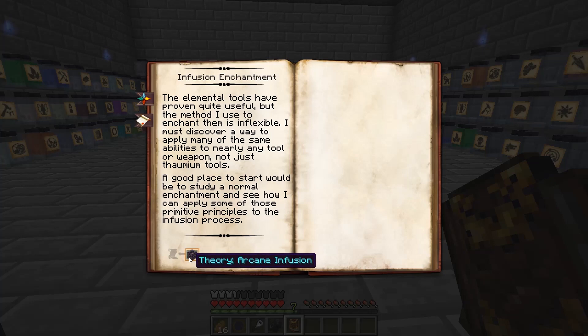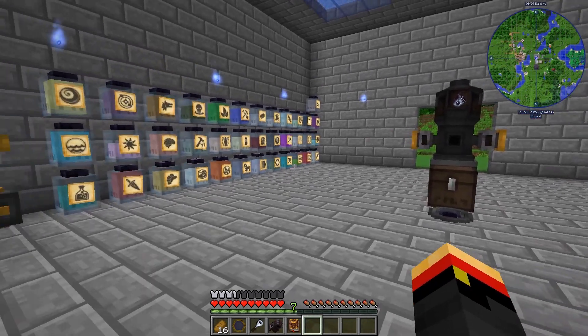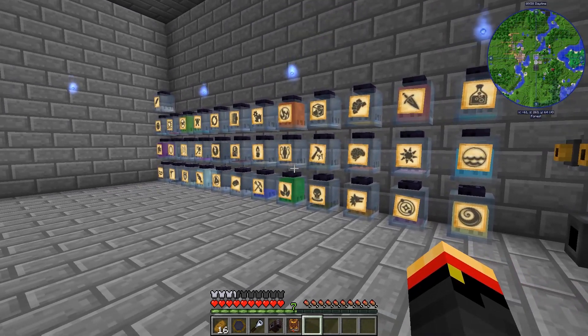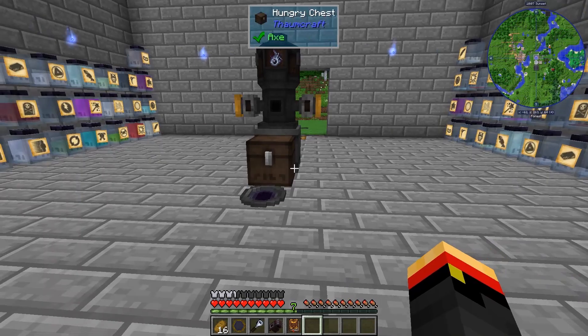Infusion Enchantment is going to require a couple of theories in Arcane Infusion. I did want to show you a couple of changes in my setup. I have made a duplicate Essentia Melter and all the bottles — or the jars — on the other side. This is because at times you're going to need more than 250V to do an Infusion, and we'll see that today.